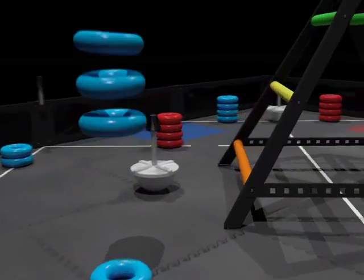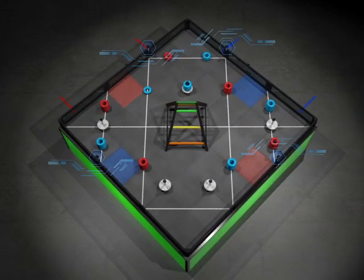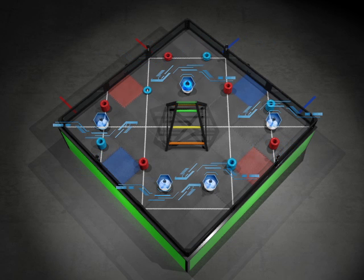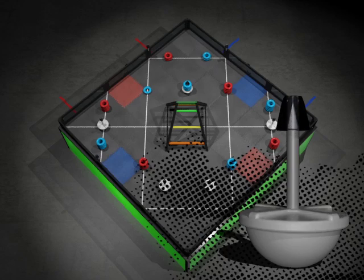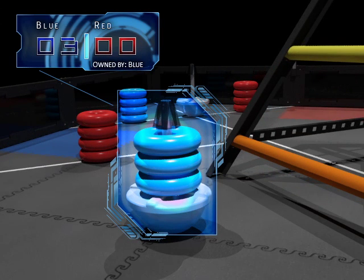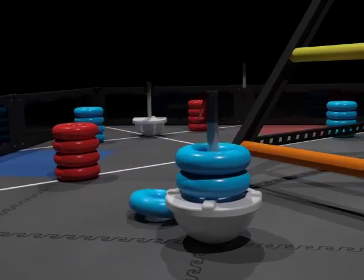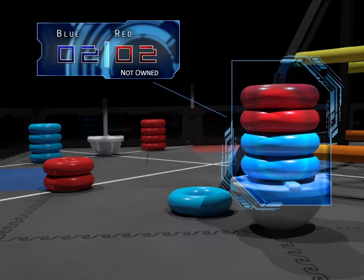The objective of Roundup is to score your Alliance's tubes onto goal posts. There are 4 fixed goal posts located along the field perimeter. There are also 5 movable weighted bases located on the playing surface, and these movable weighted bases have goal posts attached to them. A goal post can be owned by having the most tubes of your Alliance color scored on that goal post at the end of the match. If both Alliances have the same number of tubes scored on the goal post, neither Alliance has owned the goal.